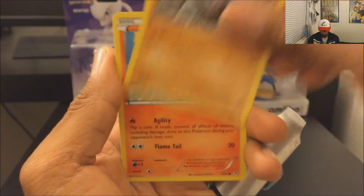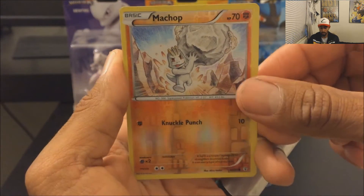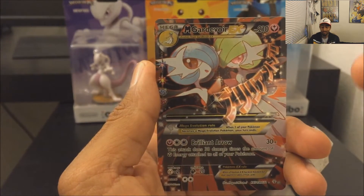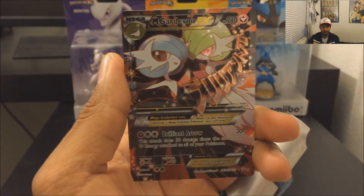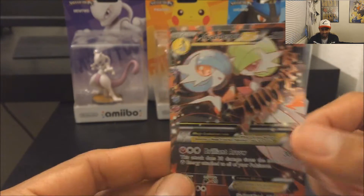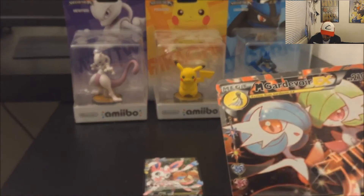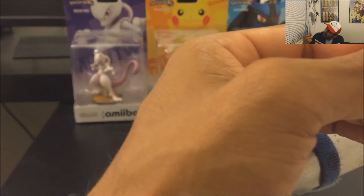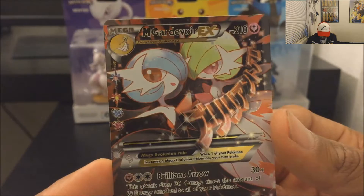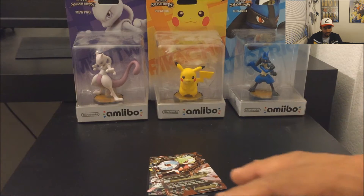I get a Rhyhorn, a Snubbull, a Shellder. My reverse holo is a Machop and my holo — oh my god, this is like the 20th time I've pulled this card. I have a gazillion of these, but this one looks different — a little bit lighter. It might be a misprint; I'm going to have to double check.